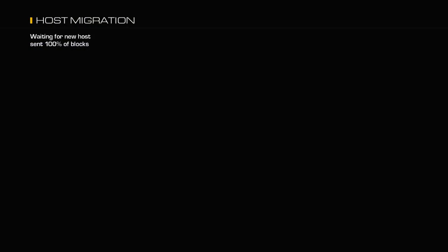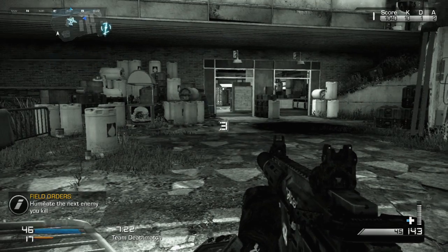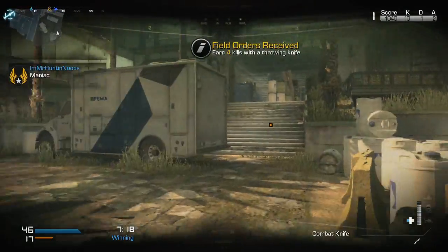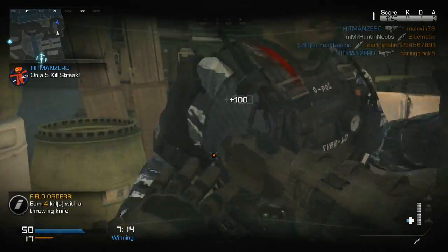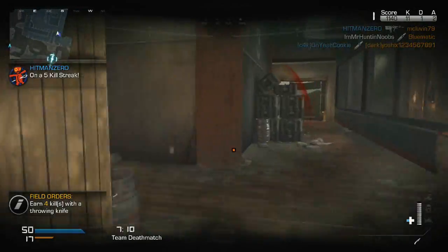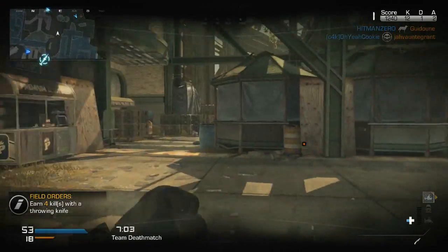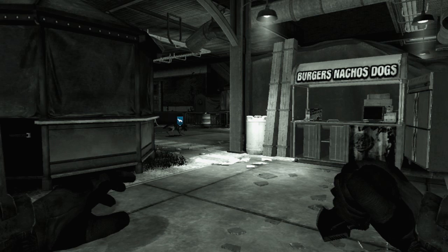I highly suggest using the Assault Maniac Juggernaut killstreak on this map. It's absolutely ideal — the map is such close quarters that by the time the enemy recognizes you're there, it's too late. They have no chance, even if there are two or three of them. It's such a surprise. Cookie got knifed by a guy with a knife, but I got his revenge.